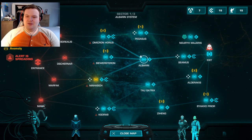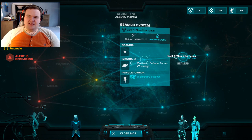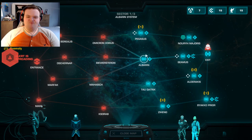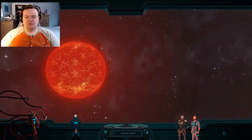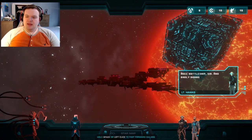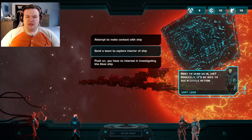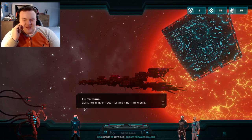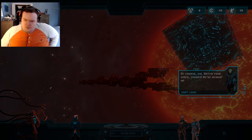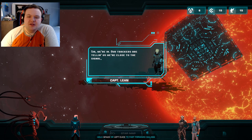Oh God, not going to be able to... This is going to suck - I made someone that was two jumps, I think, so much easier. A key battleship and badly damaged. I think I remember this - I think we just send a team to explore the ship, because if we contact it nothing happens. We're in - our trackers are telling us a signal. Of course.